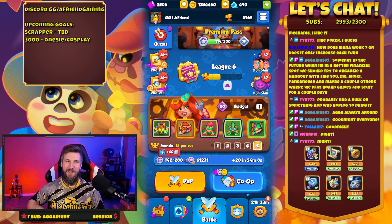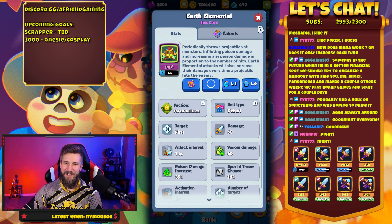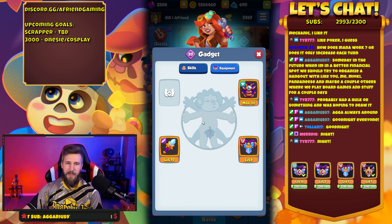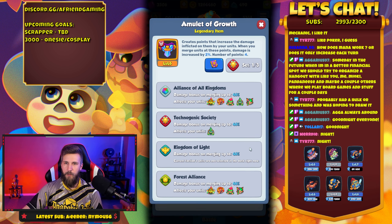Hey friends, welcome back to another video. Today we are playing Earth Elemental — level six, tiny little level six — but we do some decent damage with it. It's a really cool card. We're gonna be playing it with Trapper, Ivy, Alchemist, and Dryad. I played one game with Poisoner but it wasn't as good, so I switched to Dryad to make more Alchemists. We're playing it with 20 Gadget and Spear for the Forest Alliance, then Mage Robes.